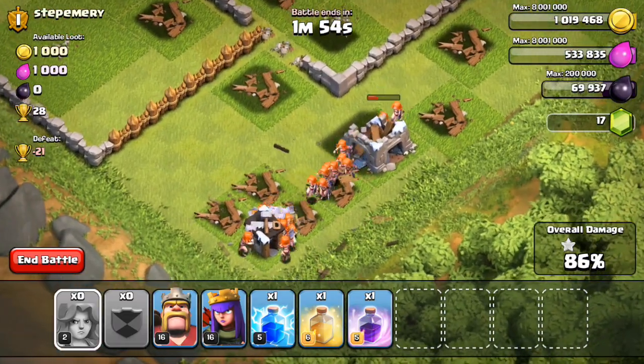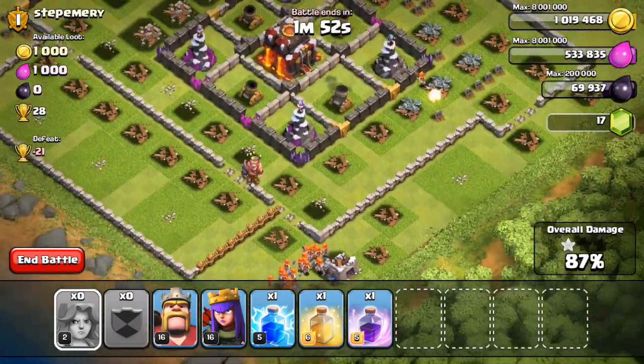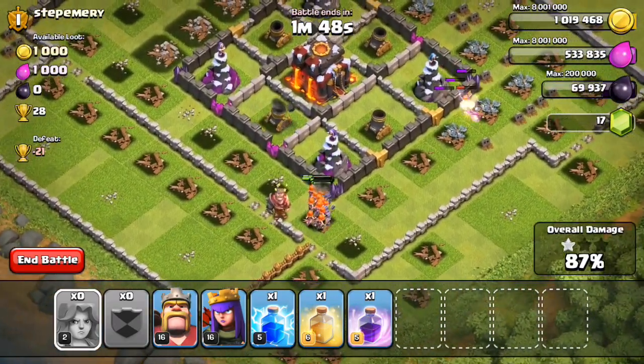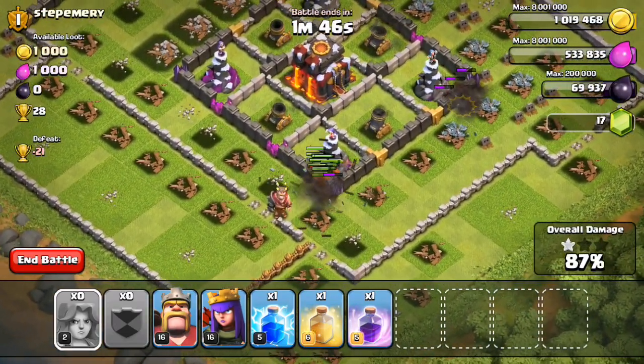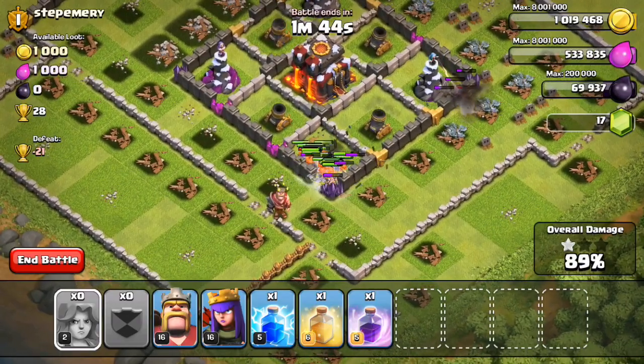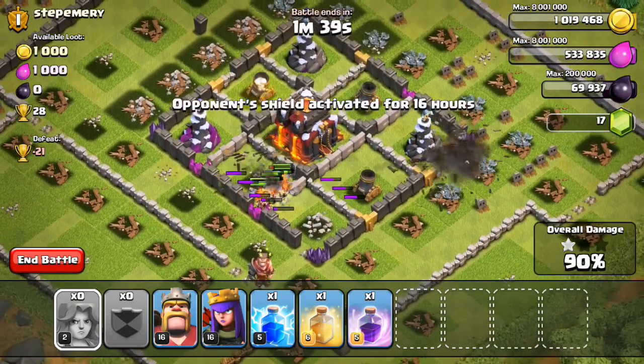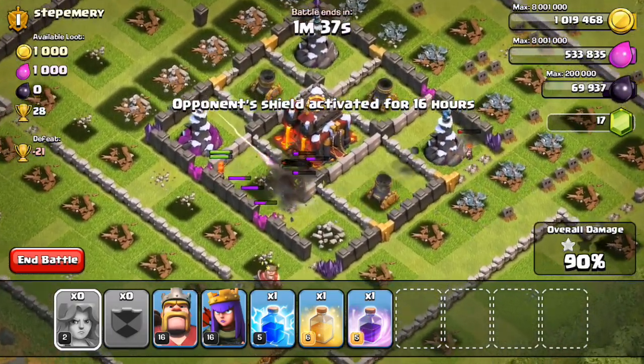Now the raid is looking like a 3 star. They're going to go back into the base towards that Wizard Tower and all the Mortars. This isn't a great base — obviously level 2 and 3 walls — not that big of a deal, but I really didn't want to take the risk and attack a max Town Hall 10 because I didn't know how the Valkyries would handle that base.